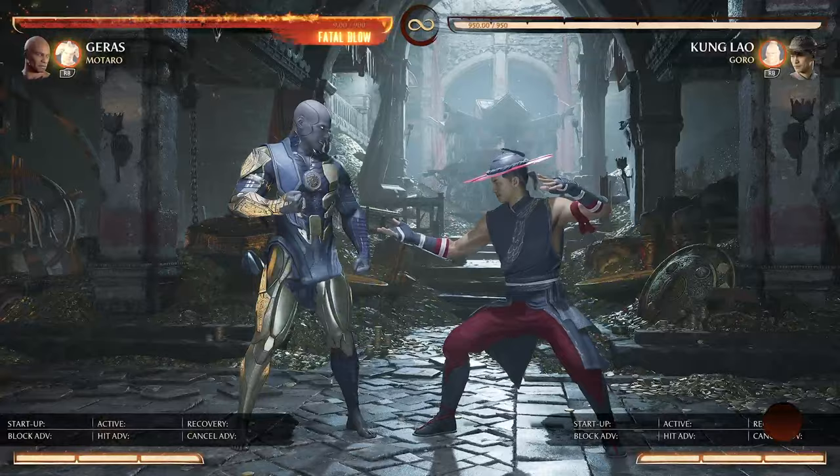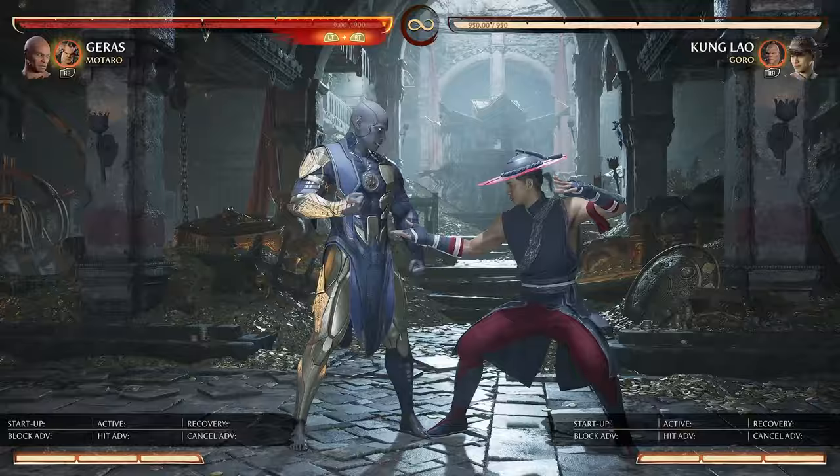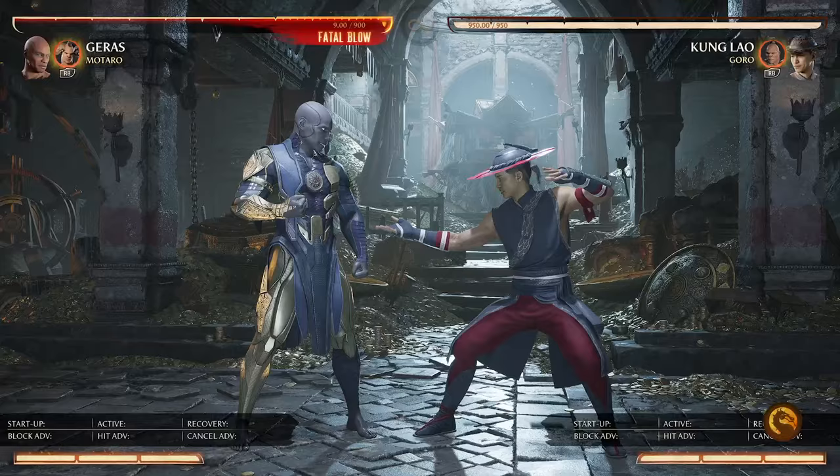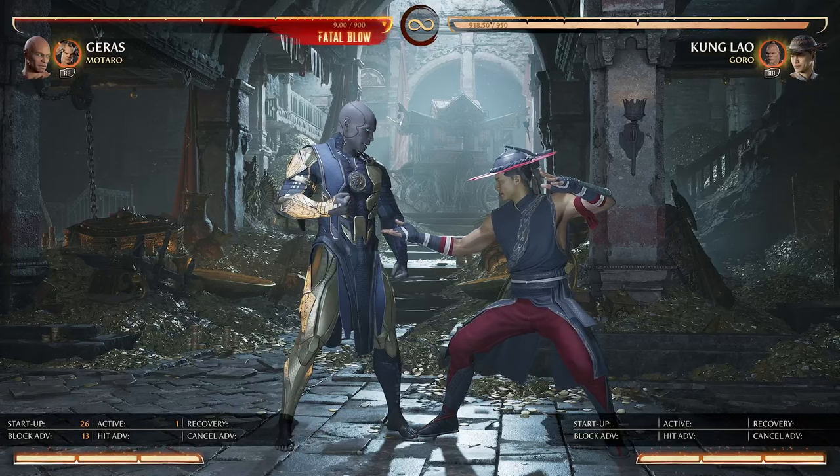Also, just like the Kung Lao cameo, your low launcher — which is forward four, four — you get the luxury of doing it all day long into the Mataro cameo. If it hits, you launch them for free. And if it doesn't and they block it, you are still plus 13. You cannot do any wrong doing that string, so I would do it all day long.